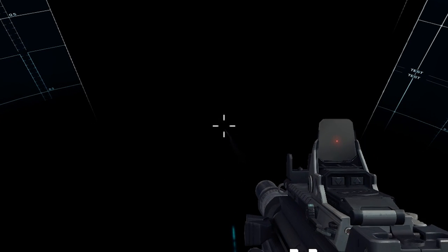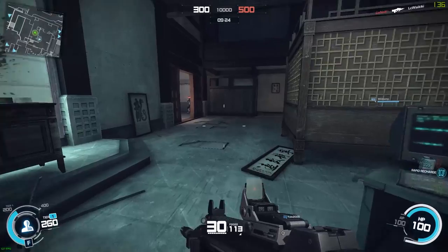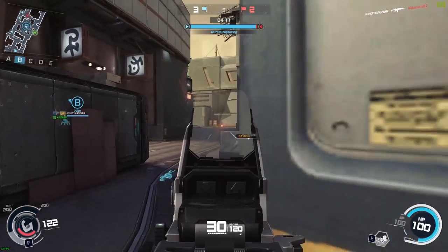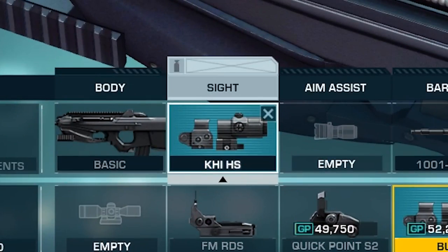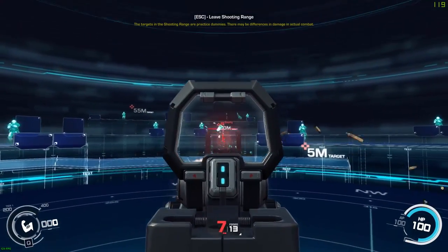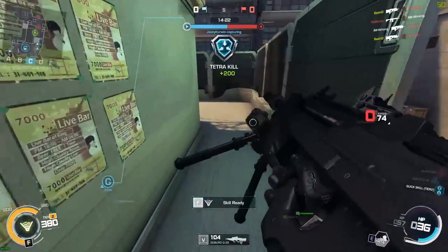Let's start with the attachment overview. For sight, FMRDS is actually my favorite scope all around, even over the Seboru C30's default scope. Whenever I have a choice, I select FMRDS for CQC — this scope has the thinnest frame and doesn't mess with your view while cornering. I've also seen people using KHI HS to manage both CQC and range shooting since it's a zoomed scope, and Quick Point S2 is popular as a choice on the F2020 too. But this review is based on my own experience and preferences.